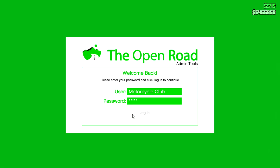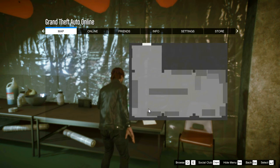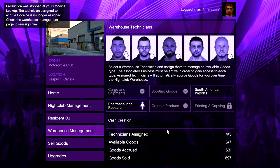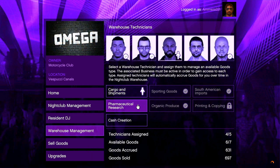If you don't have a nightclub then you should be good, but if you have a nightclub — which most of you probably will — the second step is to go over to your nightclub laptop. From there, go to your technicians and just move them around to other businesses. It doesn't really matter which; just switch them around.